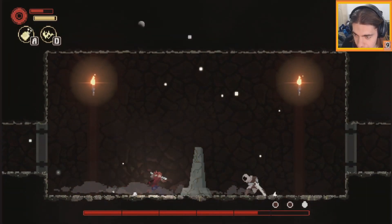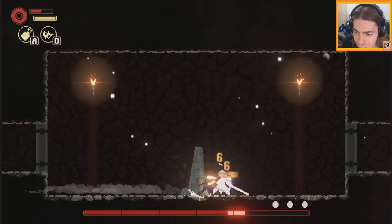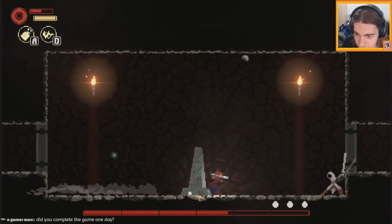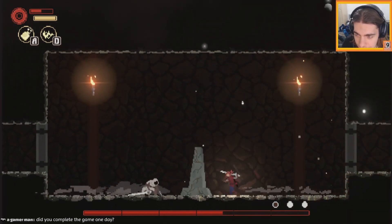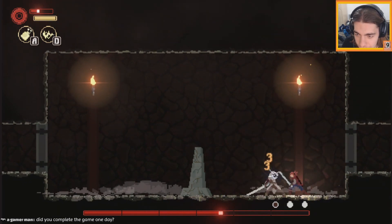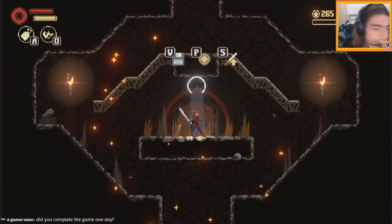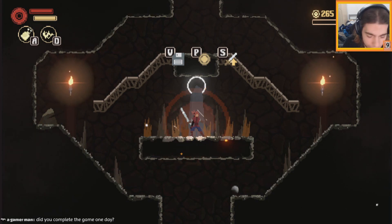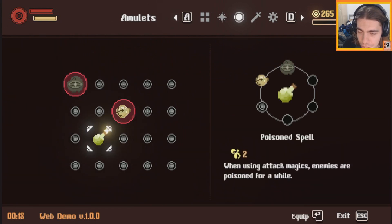There we go. I can return attacks back to them. I need bravery but that didn't work. They got me again. We lost a lot of points and we're starting over. We picked up poison for magic attacks - that's not bad. And we can also counter-attack: hold S and then X.